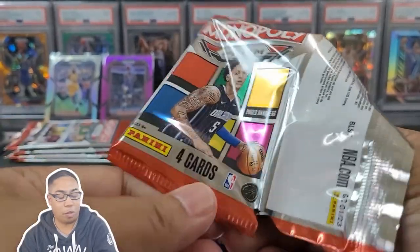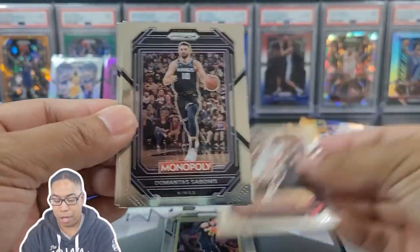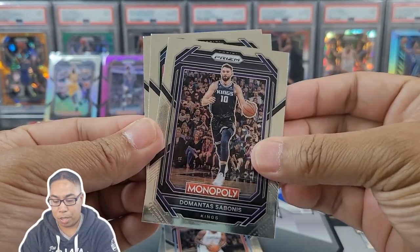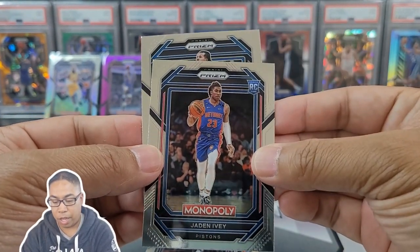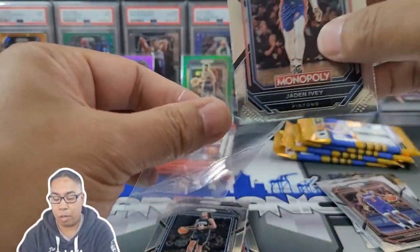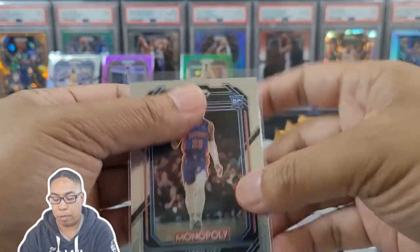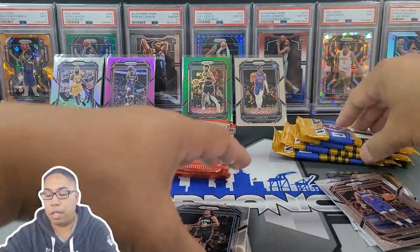Blaster box, let's see if it can come out firing here. Kawhi, Domantas Sabonis. Oh, Jaden Ivey — I'll definitely take that one — and Cole Anthony. Another top rookie. I don't think I pulled Jaden Ivey from my first go around, but Monopoly is definitely holding it down for this rip today.